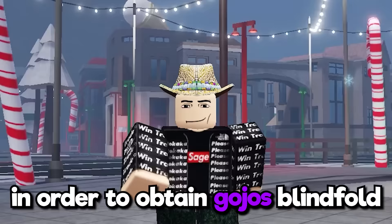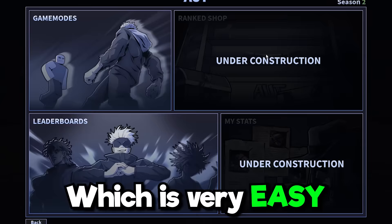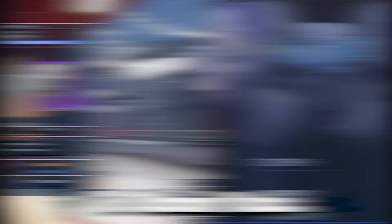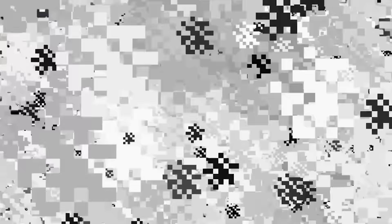In order to obtain Gojo's blindfold, we need to level up to 180, which is very easy — you can literally get levels up to max in Boundless Tower. To obtain Yuta, we just need to wait for him to be in the banner, and gamble our entire life savings.